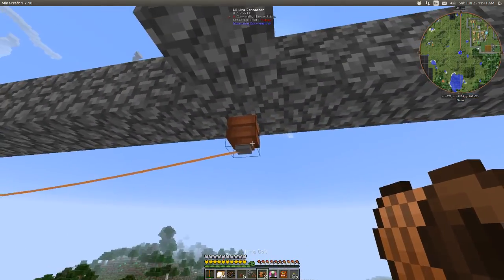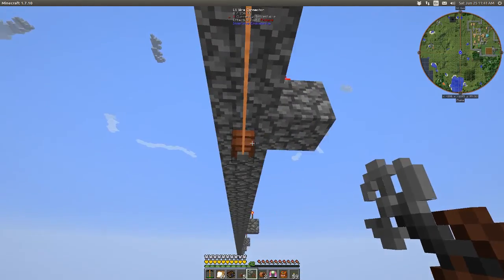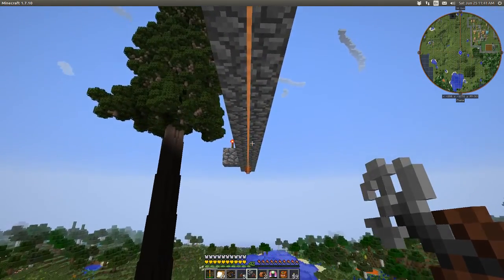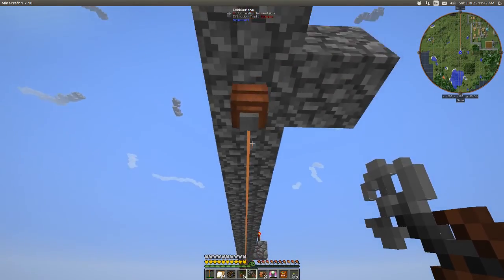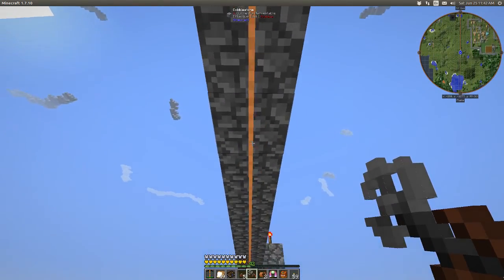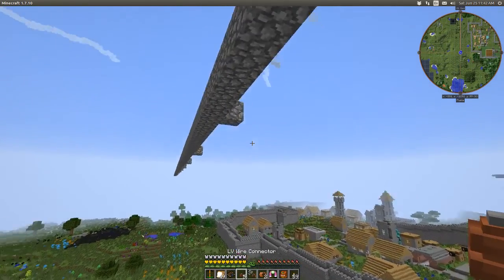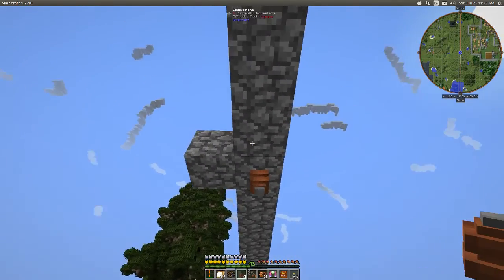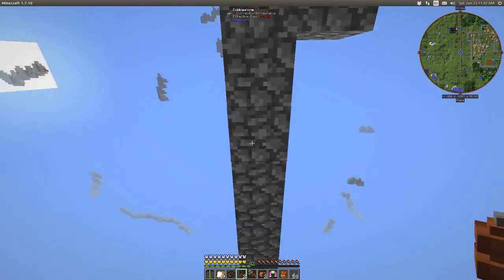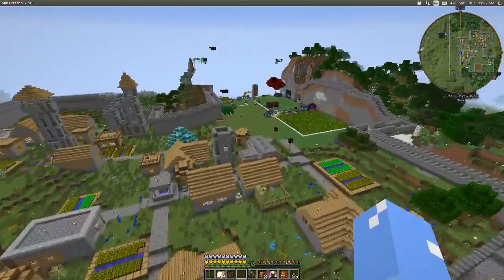Yes, it will. So you know what we need to do, right? We need to make a bunch of these, place them along these lines, and then travel down this line, which is what we use to do on a rail - which is another 1K type of travel achievement. So let's do that.